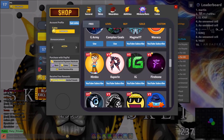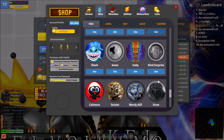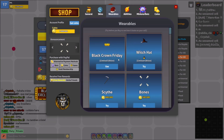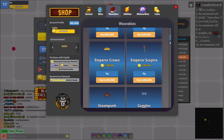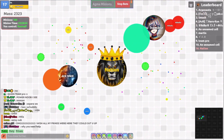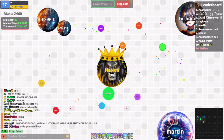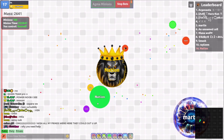There's a bunch of skins here. Some you have to buy, some you get from leveling up, some are free, and some are from their membership. You can even make your own custom skin. There are abilities, of course, and wearables — that's how I have my crown. A lot of them you purchase with gold that you earn in the game as you play. You can also have your own bots — minions — in the game! You just buy them with gold. You can use real money or in-game currency once you build yourself up. OP.